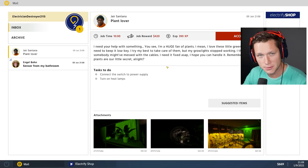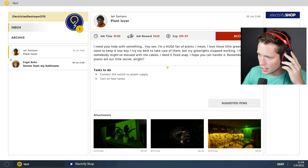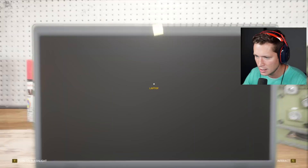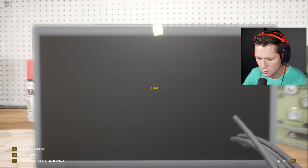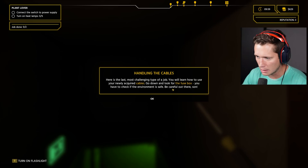Next up is Santana — a 'plant lover.' He says his grow lights stopped working and he thinks somebody messed with the cables. He needs it fixed ASAP — and the plants are a 'little secret.' We're gonna need some cable. Add 10 cables to the cart. 'Here's the last and most challenging type of job — you'll have to learn how to use your newly acquired cables. Go down and look for the fuse box. Check if the environment is safe — be careful out there, son.'